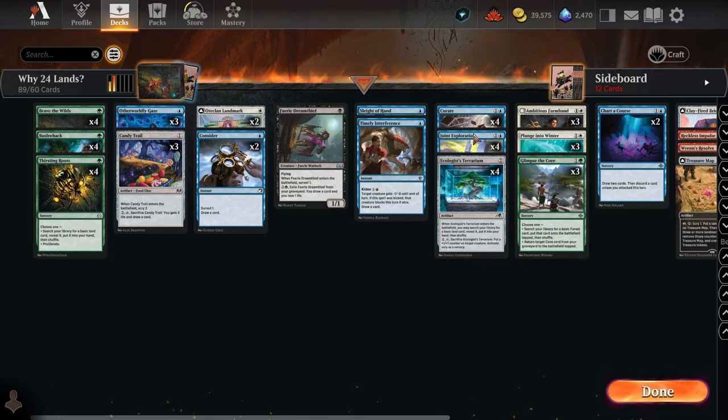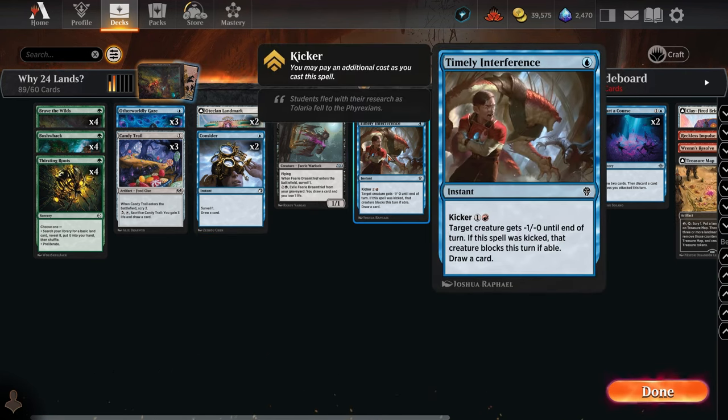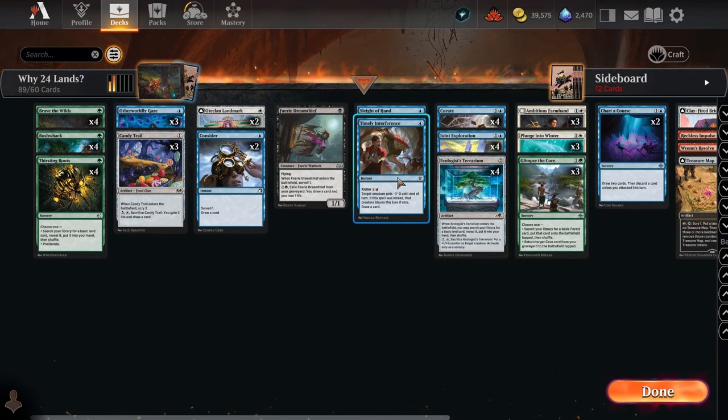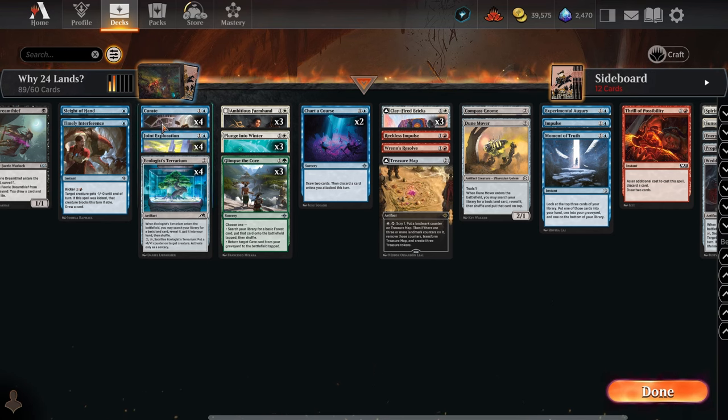A couple of other cards that are better than simple card draw: one lets you look at the top two cards, similar to Consider, but it's at sorcery speed rather than instant speed so it's less timely. Timely Interference is just a card replacement at instant speed — you get the card immediately. I tried to find as many mana-fixing cards as I could, so there may be some I missed. Let's move on to two-mana casting cost spells.